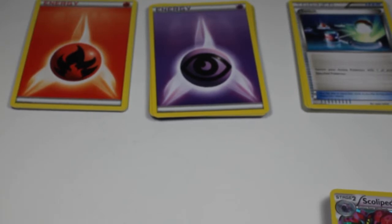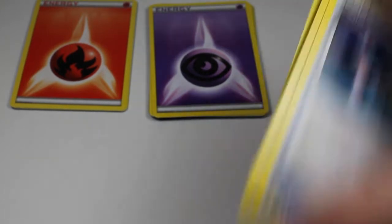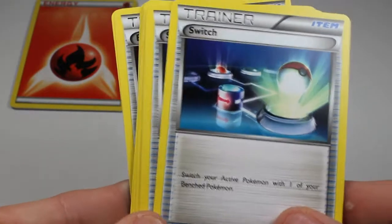We have 6 Fire Energy and 12 Psychic Energy. And let's look at the trainers. There's two each of each one of these trainer cards.